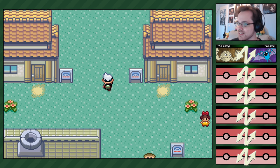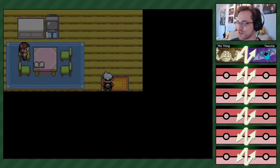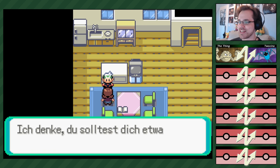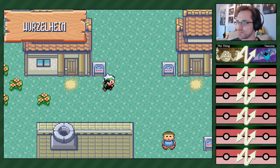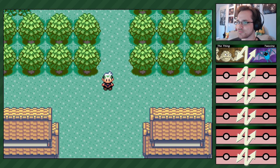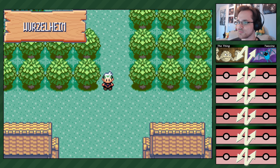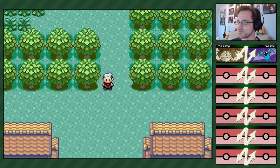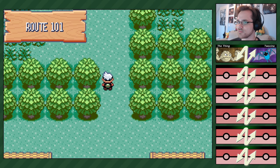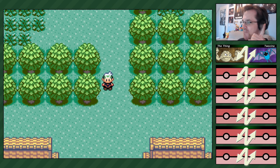Wir können nicht alles schnappen – wir sind regelgebunden. Ich fange mich erstmal nach dem Schock und dann beenden wir gleich auch Part Nr. 1. Was man gerade auch sehen kann: wir können in den Häusern laufen. Ich stehe direkt am Eingang von Wurzelheim – einen Schritt genau auf der Linie quasi. Ich bin jetzt in Wurzelheim drin, gerade so einen Schritt unter Route 101, auf der linken Seite.